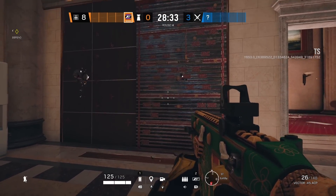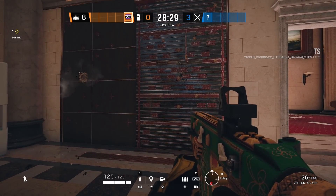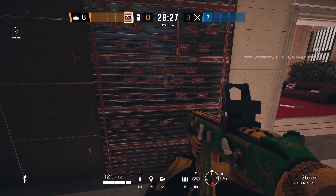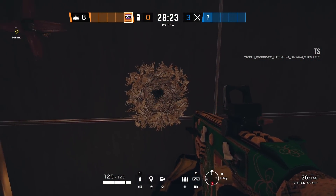It will actually make holes in the soft part of the reinforced wall, but the actual metal reinforced wall will stay intact. It's very much like Kali's lance — it will leave a mark, but no actual hole that you can shoot through, which is very good because that would have been a bit OP for Fuse.